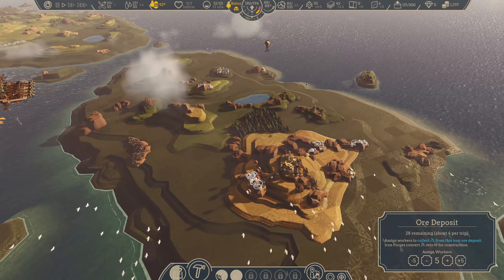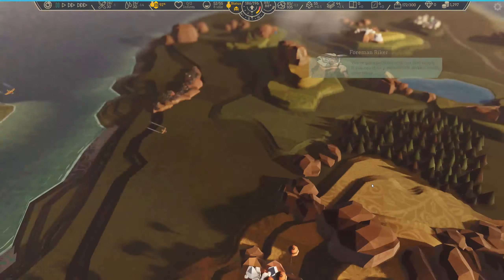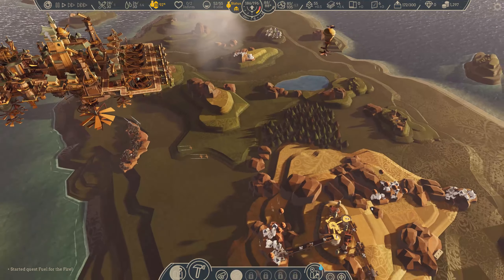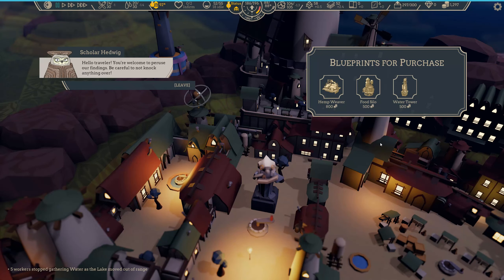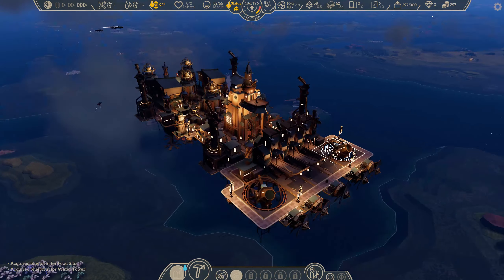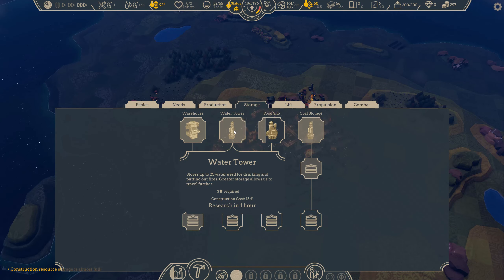Now we just need to send a worker down to the ruin. It's a point of interest — we've got a problem with our fuel supply, the entrance to our coal mine has collapsed. I think I broke the quest at the ore mine and we missed out on that — it's just going to stay perpetually active in our quest list. We've got enough money now to either take a hemp weaver or both the silos — I think I might go with the silos. We don't have the manpower to start up another industry. So we're going to research the housing, do the silo and the water tower, and then fit them to the ship. It's going to take an hour each because of our excellent research ability.